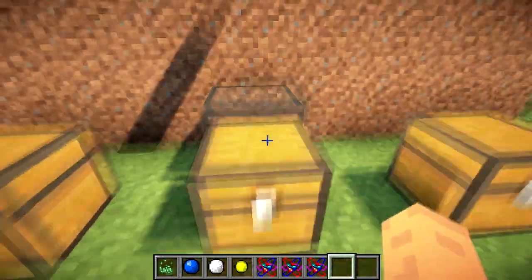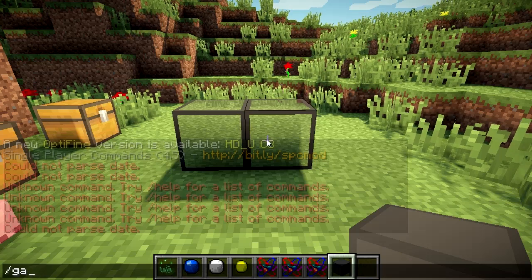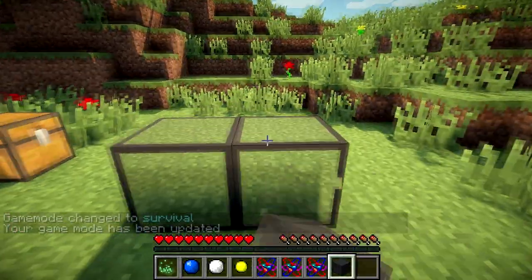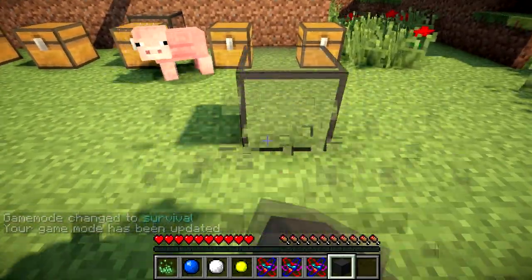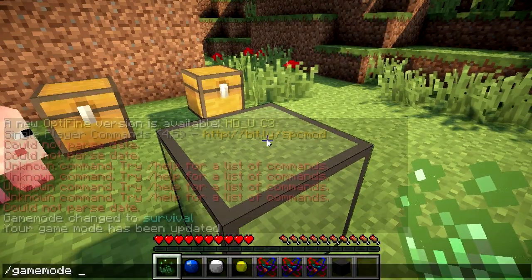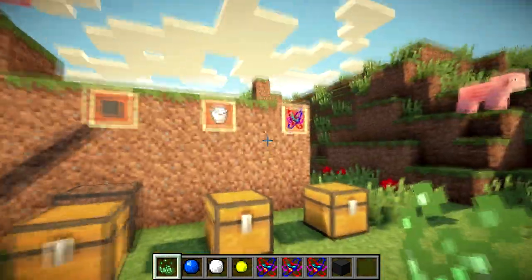Next is reinforced glass. Let me place some down — it's actually stronger against explosions. Regular glass would have broken right away. It's not impossible to break; I'd compare it to cobblestone in strength. The crafting recipe is one boron plus one glass, which makes reinforced glass — just like in the real world. It's basically see-through cobblestone in terms of durability.